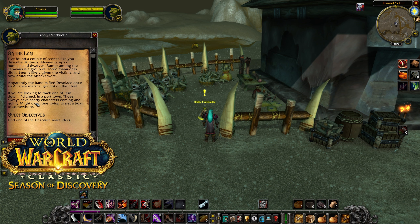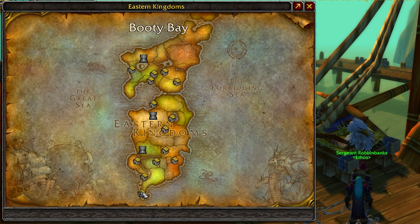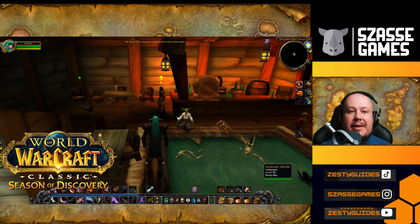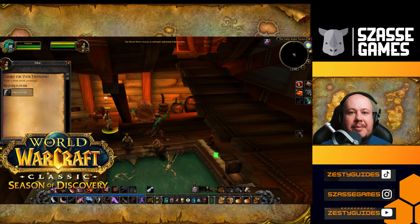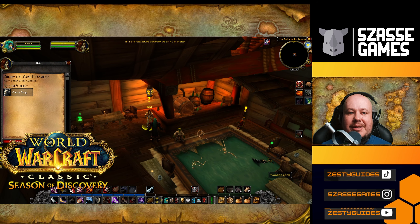That gives us a hint that we're going to have to go to Stranglethorn Vale. We're heading down to Booty Bay, at the bottom of Stranglethorn Vale. Within the inn, we've got a quest giver. She can be found at the bottom level of the inn, right by the innkeeper. We're looking for Tokal. She'll ask you to bring her a Cherry Grog, so you have to buy her one from the bartender. Cherry Grog in hand, you can move on to the next part of the quest.